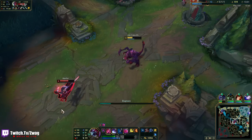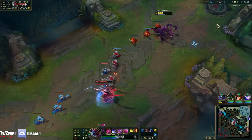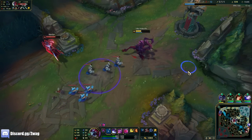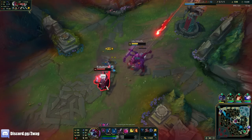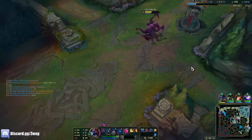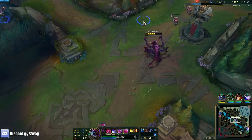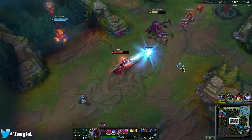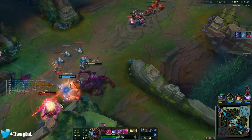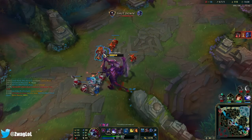If I hit him with another one, I can ult him. The thing is, I have roughly the same amount of health as him right now. One Q and we can kill him. No ward. If the Q hits the ult, he's dead. Yummy — I thought he was going to ult away or something. Didn't think I'd be able to get an ult on him.